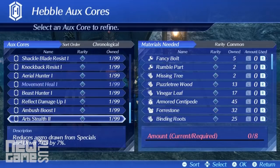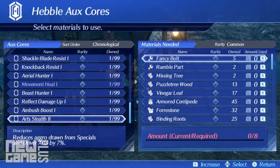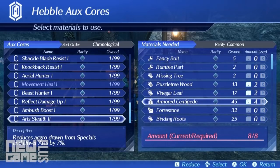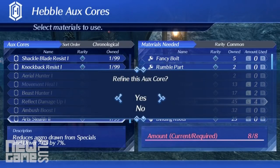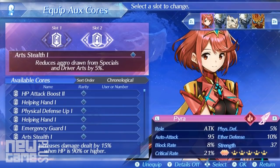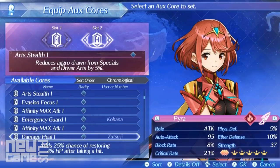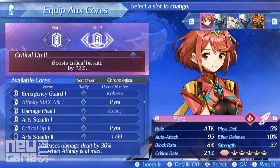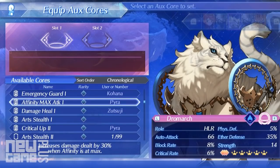For interchangeable temporary alterations, Aux Cores can be found on the field, retrieved from quests and refined at nearby towns. They can then be affixed to blades for enhancing base stats, skills, blade arts and much more. Each core found will require a specific amount of items and rarity to refine, and the amount of cores you can equip simultaneously differs based on the blade.